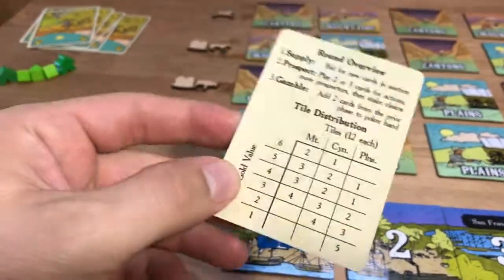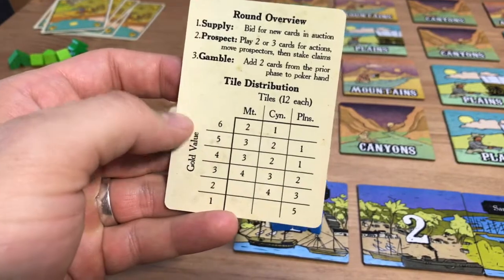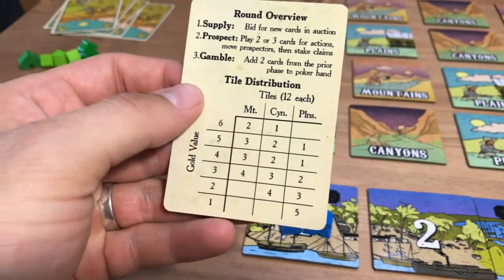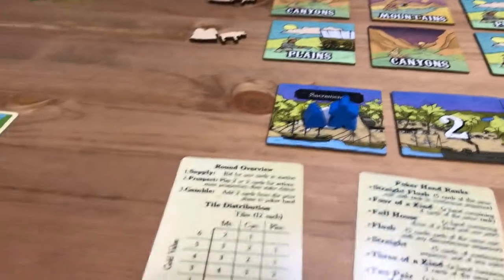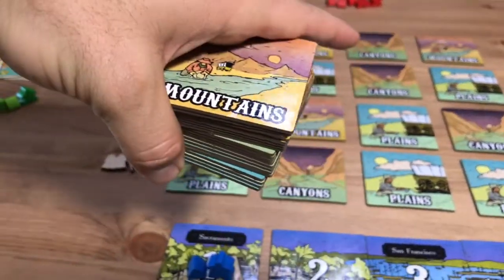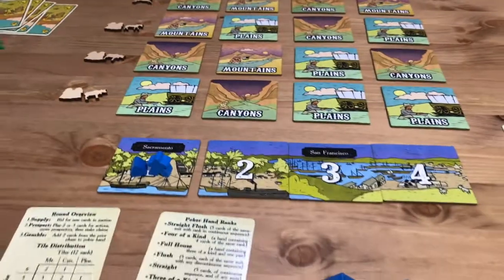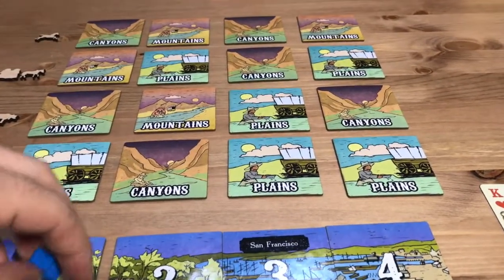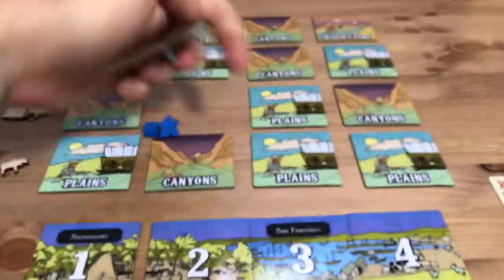Here's your tile distribution. The gold value under these tiles ranges from one to six — there are 12 of each tile type, but mountains have a higher propensity for better gold distribution and plains have less. You don't even really know exactly what's out here, which is why you have to go prospect. So if you play an Oxen and go find a mountain — and in this case there's only one mountain in the first two rows — you go there, look at the tile secretly to see how much it's worth, then put it back.